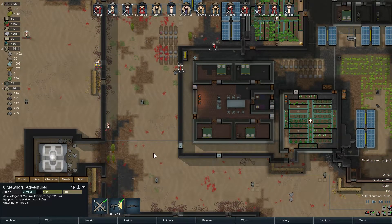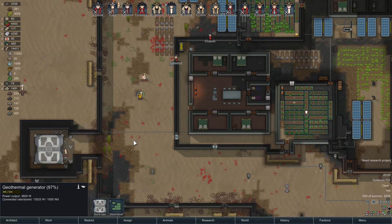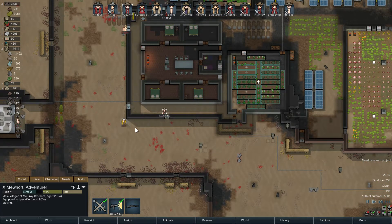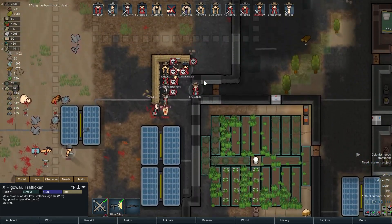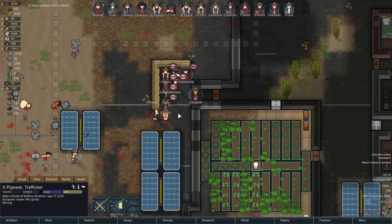Chung must be going after our power supply. I don't know how fragile that is. Probably could try to hit Chung from over here, but of course he's going to shoot at somebody else. Yang got shot to death? How? He must have gotten shot to death by Jack. Son of a...